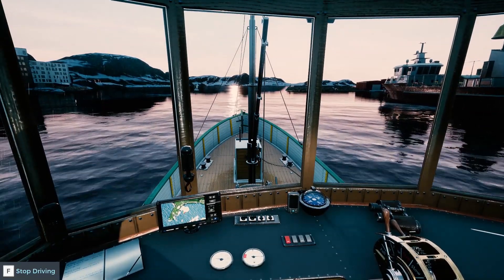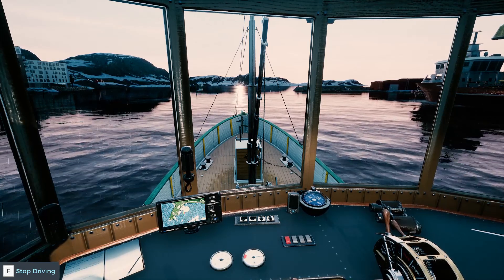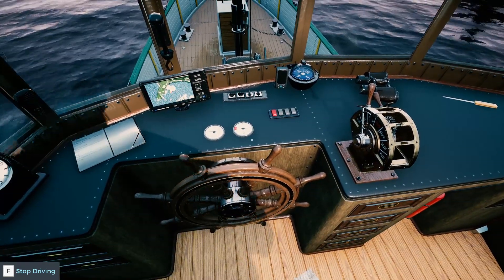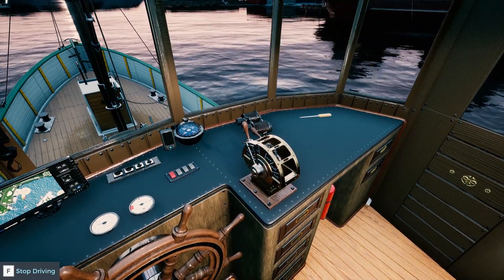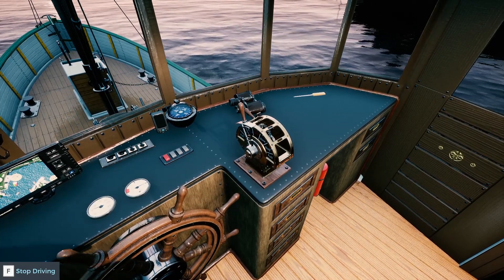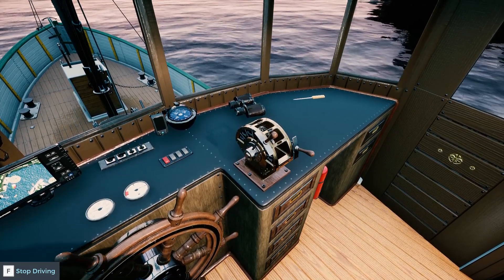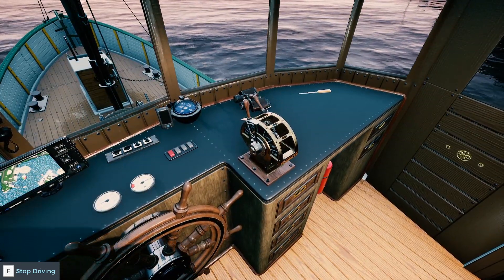Here's the cab view — I love the cabin view on this ship. It's got a vintage steering wheel to match the vintage of the ship. We have our transmission here. If we shut it off all the way — obviously that's forward and reverse. The right one's the reverser, the left one's the throttle.